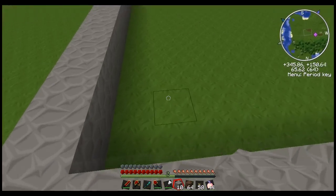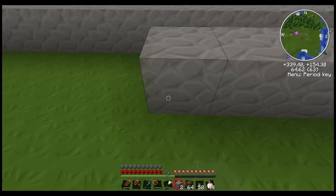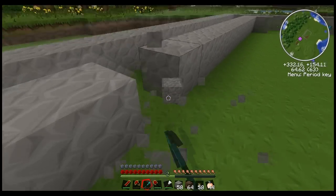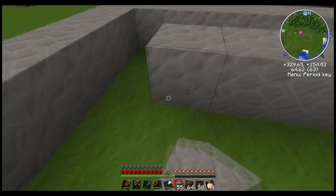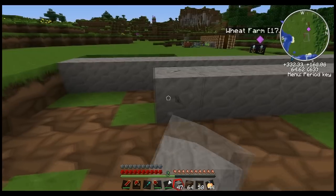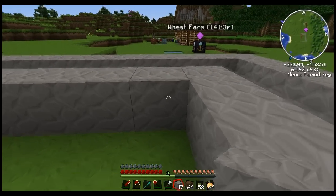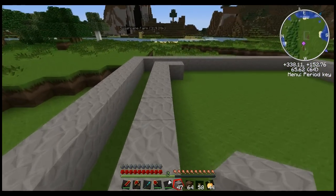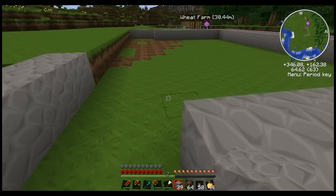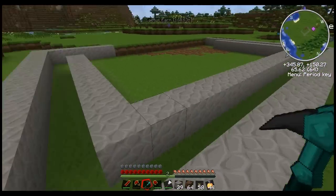Now, between the walls, you're going to want to kind of make dead space like this. Try to be a little more accurate with the block placing than I am. That's about 8 blocks. What's going to go behind these walls is going to be the redstone.